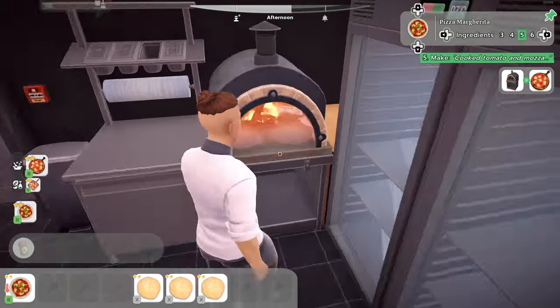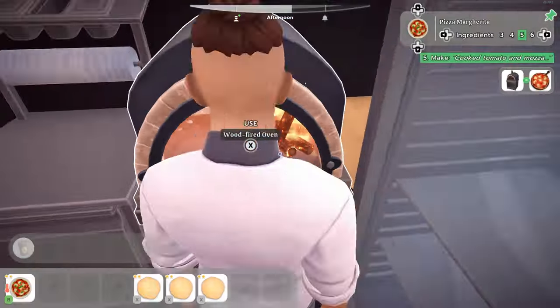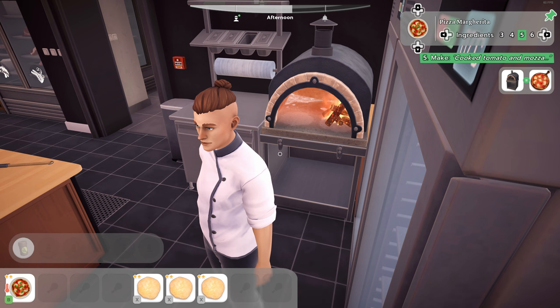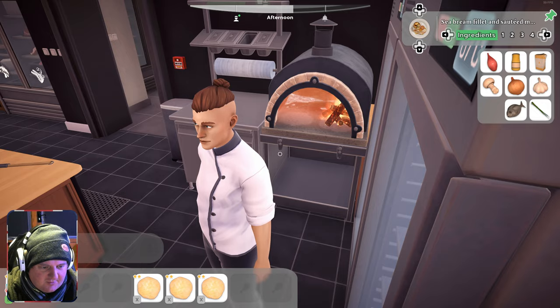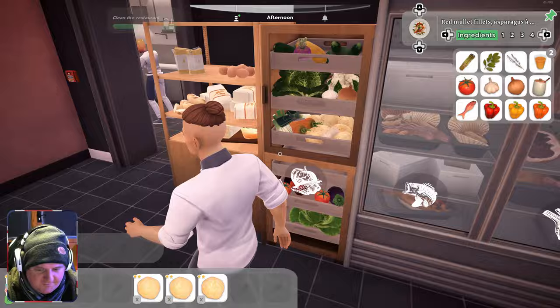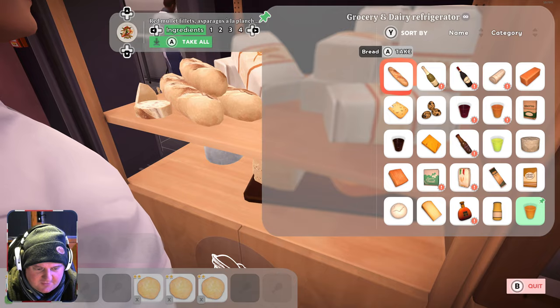Can't really do anything else with that pizza - that's pretty cool. For a first go, not bad. I think we need to sort of move the fire to the place we want to cook the pizza first and then prioritise it, as it were. I'm a little bit confused. I've got just enough time, I think, to do a red mullet.